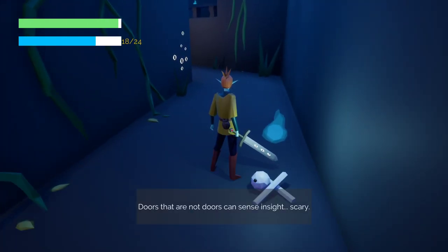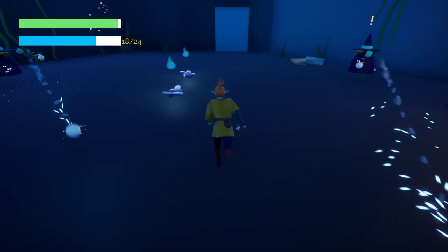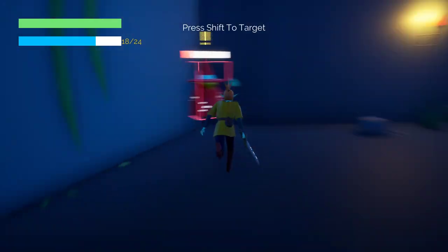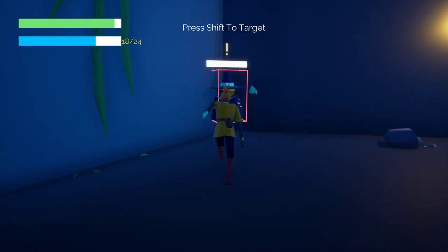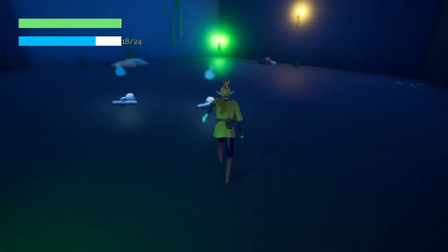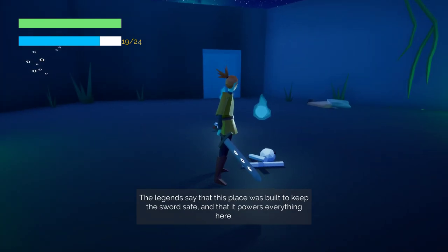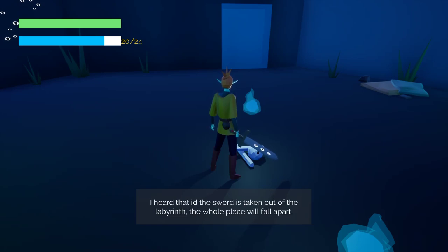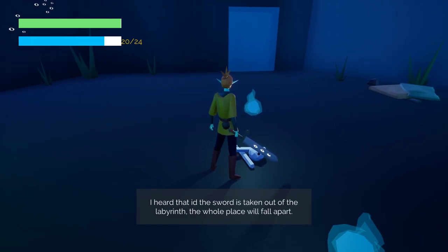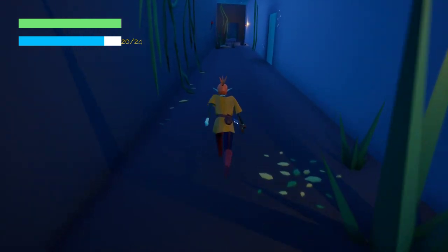Doors that are not doors can sense inside. It's scary. Did I kill you though? It's a wizard. I smell trouble in this room. Dingus Khan! The legends say that this place was built to keep the sword safe, and that its power powers everything here. That if the sword is taken out of the labyrinth, the whole place will fall apart. I'm sorry to hear that. You guys are screwed then, I guess. I'll pray for you. Because I'm definitely taking the sword.